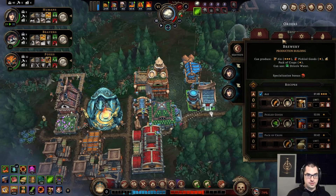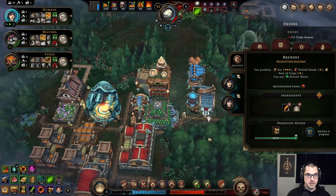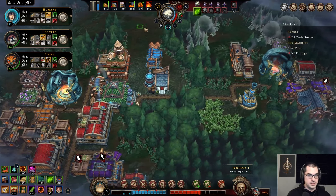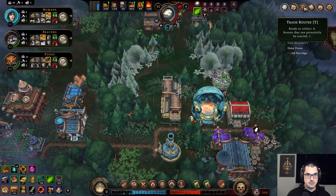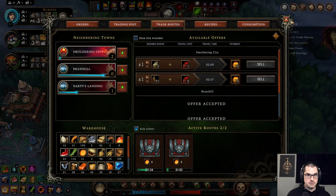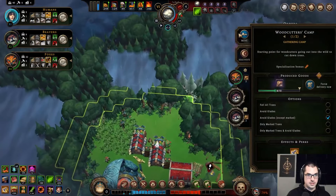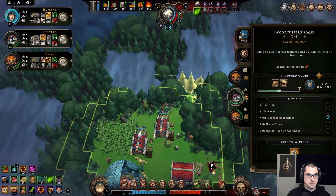What are you two doing? Taking a break — oh, delivering a ton of ale, even better. There we go. That's the 12 trade routes. Get into the superglade now.